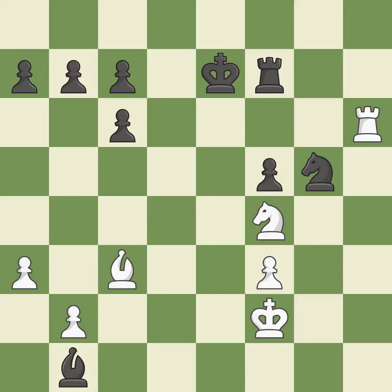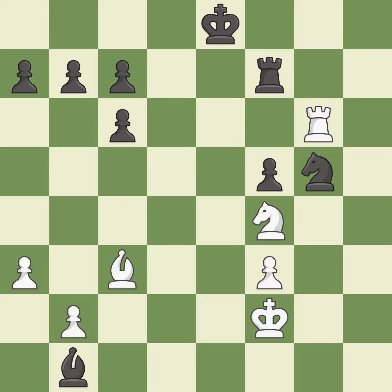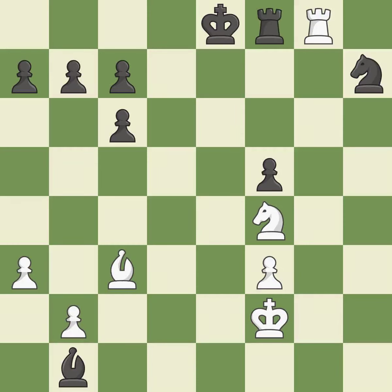This mobilizes the knight, allowing it to control more of the board. This threatens to win material. This prevents the adversary from gaining an advantage. By posing a threat to a knight and compelling it to flee, this wins a tempo. The knight is now on a square that is more secure. This prevents a rival rook from checking. This places a rook on the seventh rank, activating the rook and restricting the opponent's king.